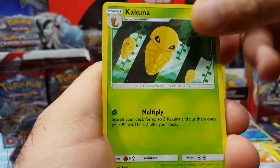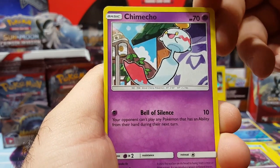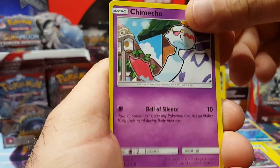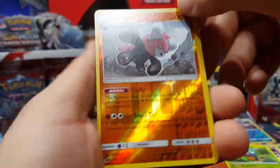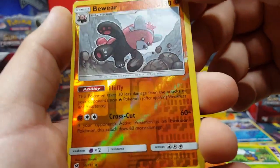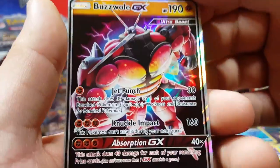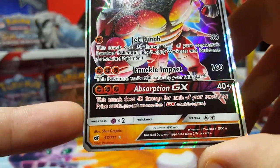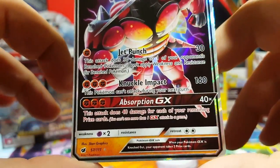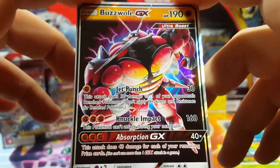Lairon, Kakuna, Salazzle, Fomantis, Stufful, Mischievous. There's a Chimecho — I think that's how you say it — and Shelmet, Karrablast. Poké Ball reverse rare. My last card is a Buzzwole — yes! Finally! We do pull an ultra beast out of this. It is literally an ultra beast. That set symbol looks a little different. Buzzwole GX, guys — that's our first ultra beast pull!